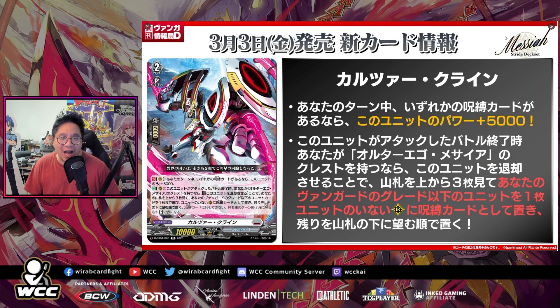The next card is Calories Clime, and this is really the card that makes the whole deck work. On the rear guard circle, during your turn, if any player has a lock card, this unit gets power plus 5,000. The second effect: at the end of the battle that this unit attacked, if you have an Alter Ego Messiah crest, retire this unit as a cost, then look at the top three cards of your deck, choose up to one unit card with grade equal to or less than your vanguard, put it on an open rear guard circle as a lock card, and put the rest on the bottom of your deck.